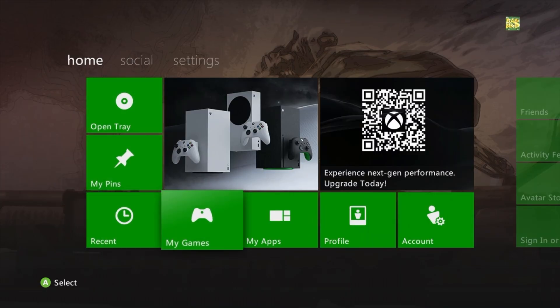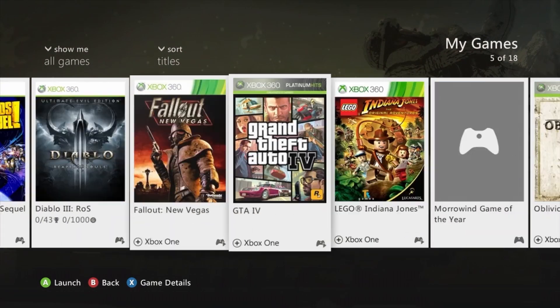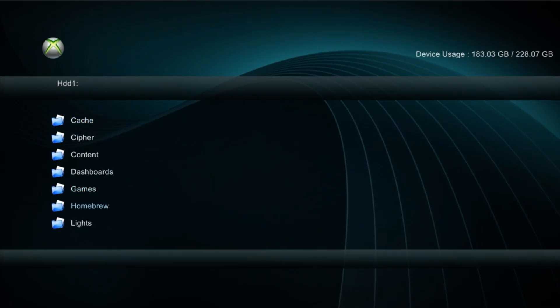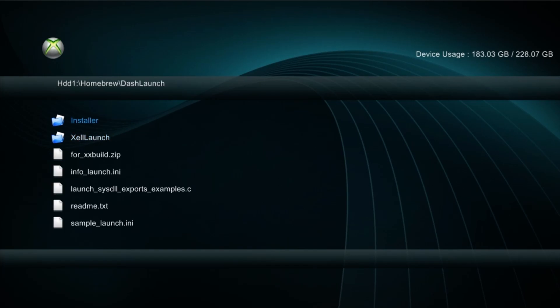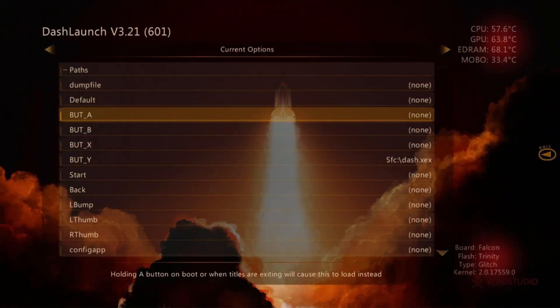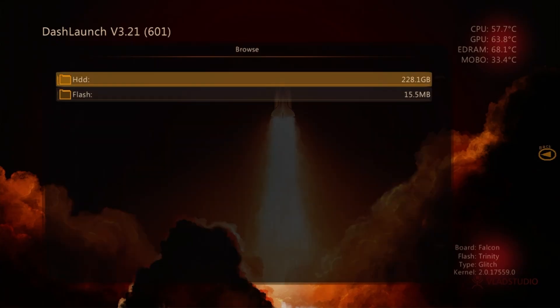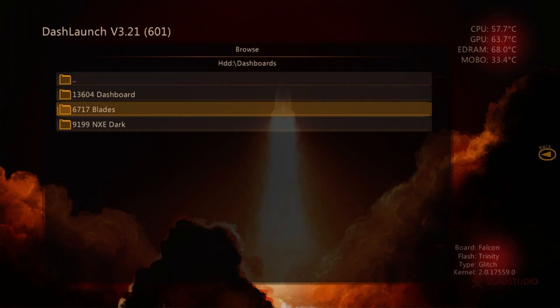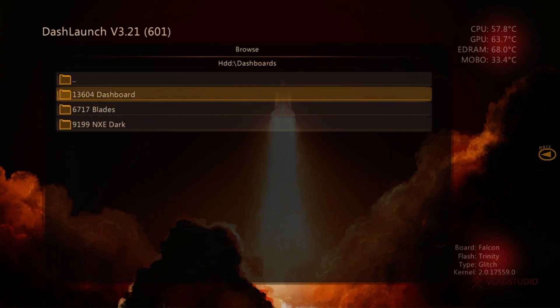First off I'm just going to be showing you guys what the dashboards look like. So you're going to want to go over to the XCX menu, bust that open — it's a pretty simple setup. Once you're in the XCX menu, you're just going to want to go to Homebrew, go to Dash Launch Installer, and then run the default XCX. Once you're in here, go to Paths, then Default, then HDD. You'll see your Dashboards folder — once you're in there, you can select any of the dashboards you want.